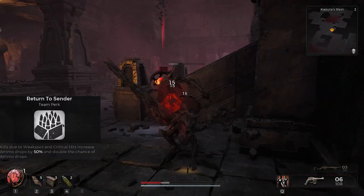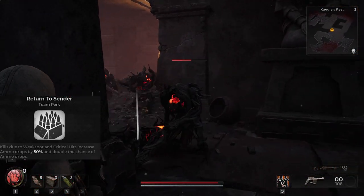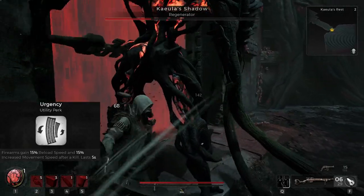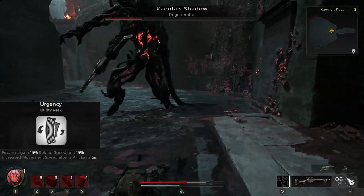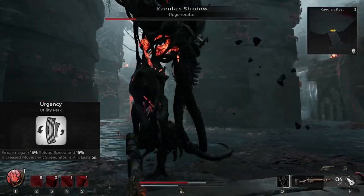Then you have Return to Sender — kills due to weak spots can give you 50% more ammo and double the chance of ammo drops, which is big. Then you have Urgency — firearms gain 50% reload speed and increased movement speed after a kill. It's good, not bad by any means, but on boss fights it's basically not there at all.